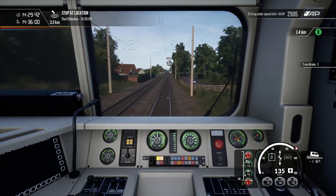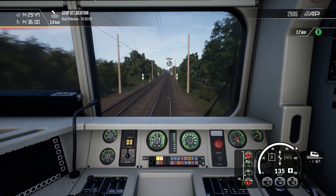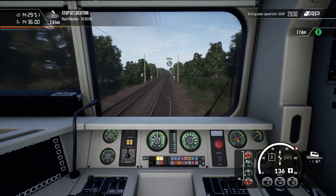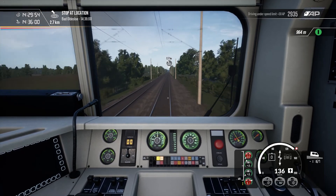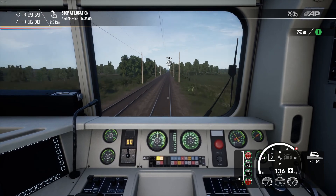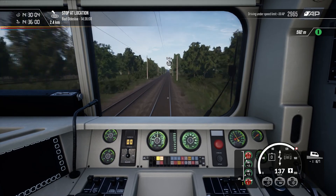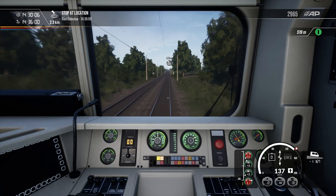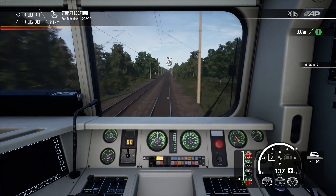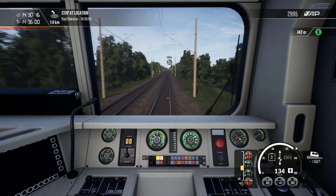Speaking of Hamburg, I of course remember the classic Hamburg to Hanover route in Train Simulator, which I got with the Train Simulator 2014 package. Relatively recently I did put up a video showcasing — essentially a nostalgia trip looking back at those three routes in the TS2014 package. I'm going to slow down because I've just noticed we are very close to Bad Oldesloe.